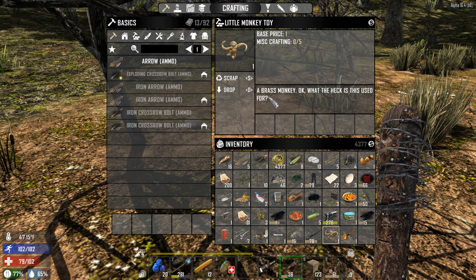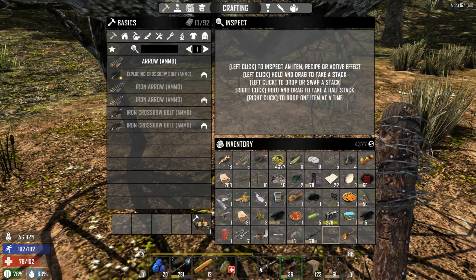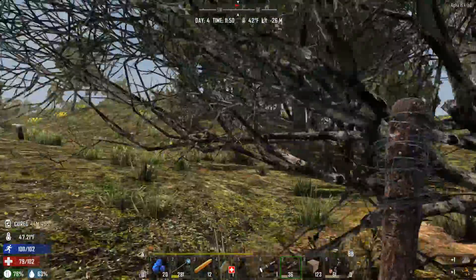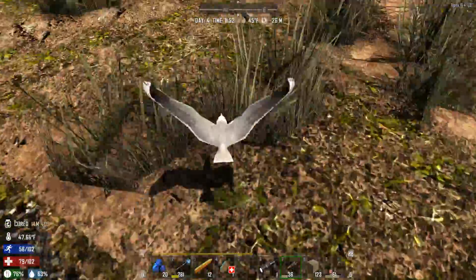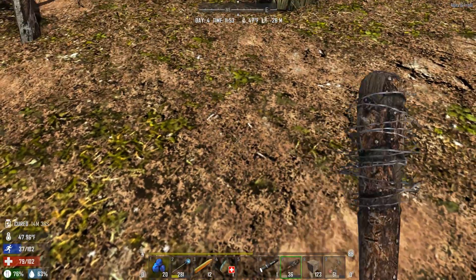But look at this — I found a brass monkey. Nice. I don't even want to scrap it. I wish I had a sale value, but I will scrap it because I can sell the brass itself. I'm going to continue towards that red flag here, looking for nests. Die bird! And the bird's gone — it just disappeared. It has no body, but hey, I just killed a bird with a club. It wasn't a very smart bird.